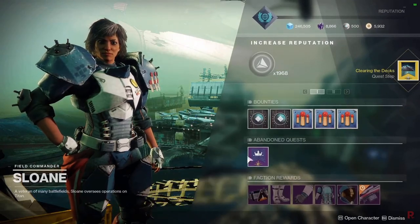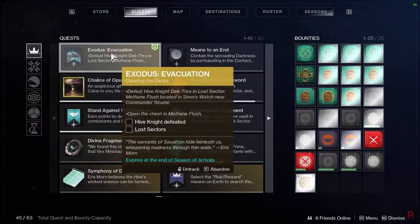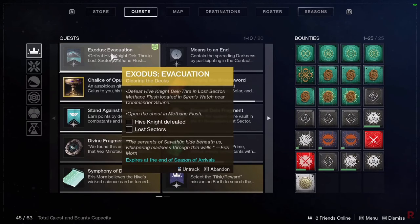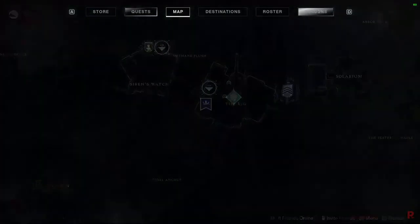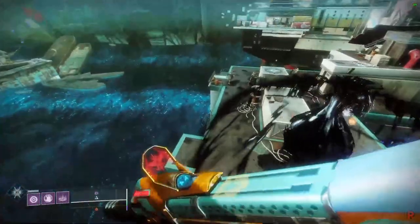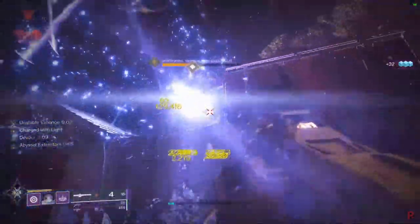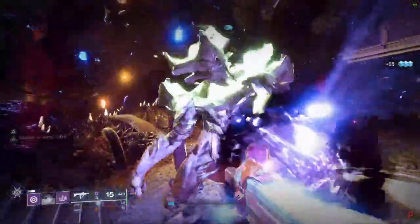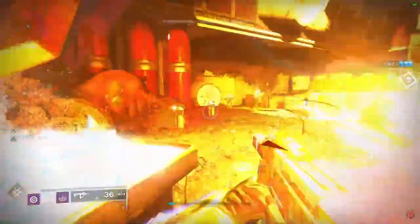Similar to Asher Mir on Io, on Titan we have to go to another Lost Sector and do almost the same thing. We first have to open the chest and also kill a Hive Knight, similar to the Phalanx we fought before. This Lost Sector is the Methane Flush, located right beside the Transmat Zone. Kill the Knight, then kill the Lost Sector boss — a Wizard — and open the chest.